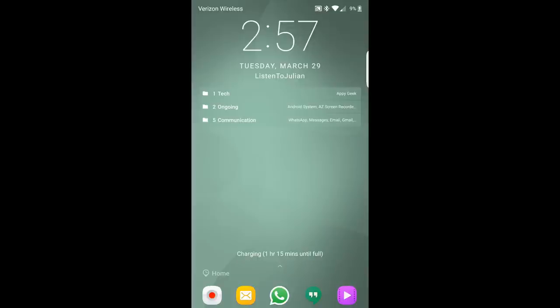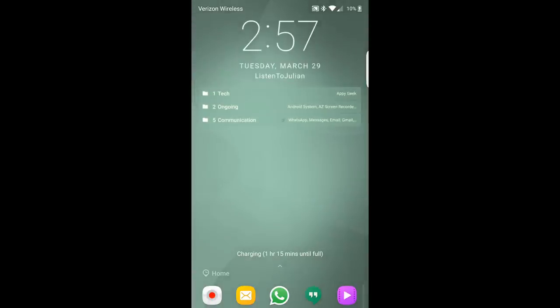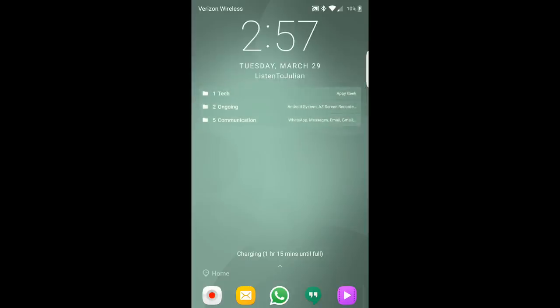Everything you see now is something I've created, organized, and completely customized — even down to the time widget, which I put there and chose to be there. These folders for notifications are something I've created as well. My tech folder gets news notifications. Ongoing notifications — like right now I'm recording my screen — those go into a folder instead of just popping up on my notification panel in full form.